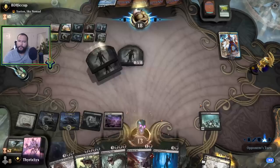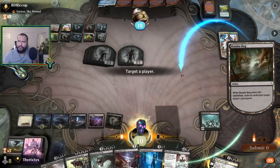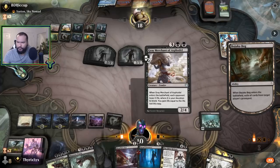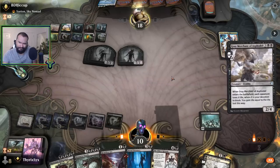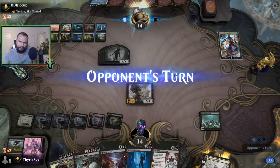I don't draw land — I draw Bojuka Bog, I guess that counts. I think I'm just going to Gary. Gain a little bit of life. Maybe I shouldn't have Elders Reborn either. This is four pips so as long as my opponent doesn't have a counterspell, my Massacre Worm can do some cool things. I've got this — that's five so I can do ten damage.